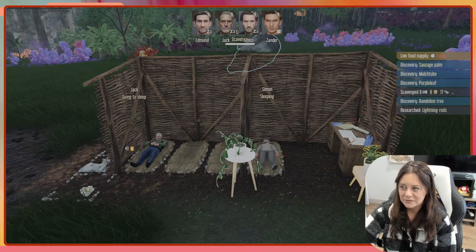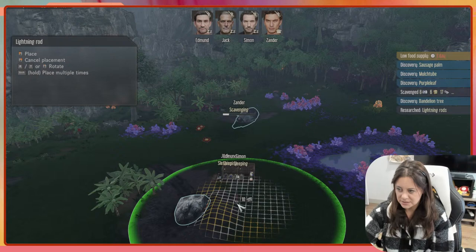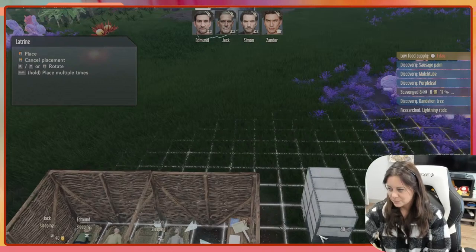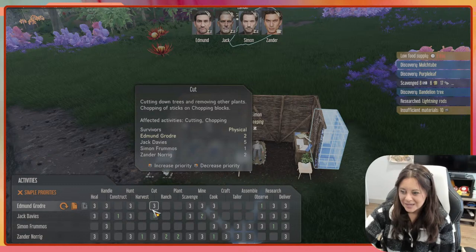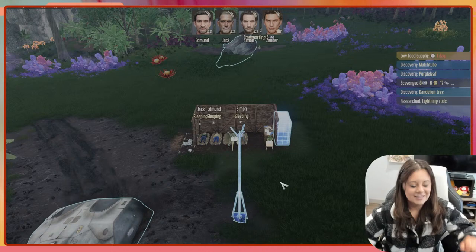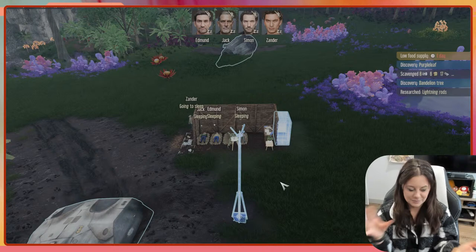Lightning rods are ready — we'll drop one right here. I'm thinking about bathrooms too since we have the water and sanitation mod. Let's build them a bathroom. Insufficient materials but once they scrap metal we can do that. Let me set Edmund to scavenge as his number two. It's interesting — ohioans are on my radar today! Atune Divination is also from Ohio. I was born and raised in Ohio, went into the military, and I've been everywhere since.